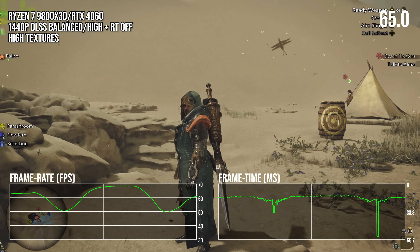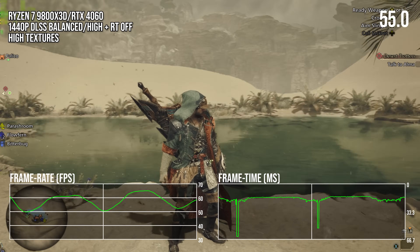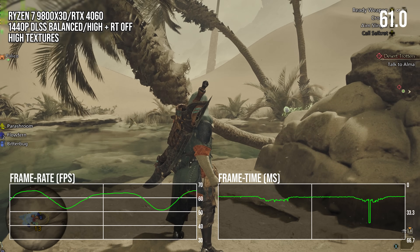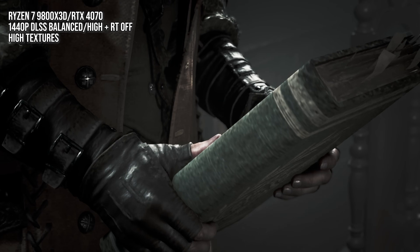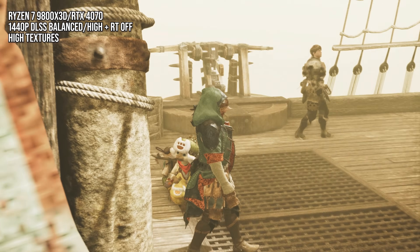Yet just moving the camera is causing big stutters and the textures are very poor, with obvious pop-in. The high textures in Monster Hunter Wilds don't just look poor because I was playing on an 8GB GPU. Even loading up the game on an RTX 4070 with 12GB VRAM shows that the high textures are just the same — they're just poor looking overall. All the quality issues I saw on the RTX 4060 are still there.